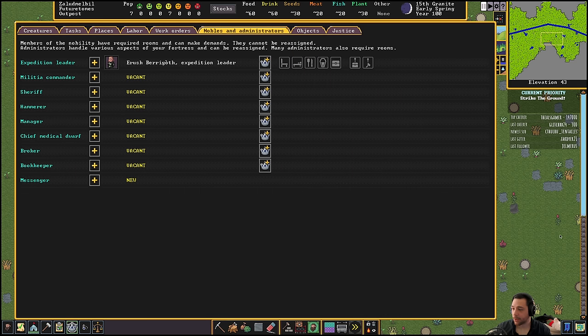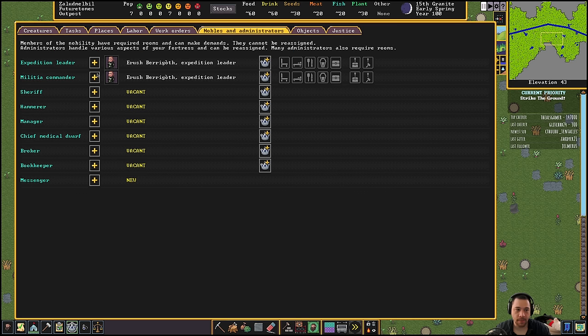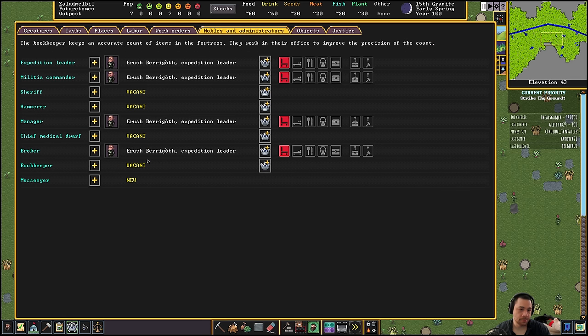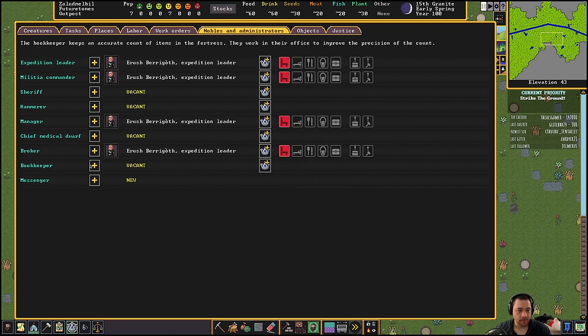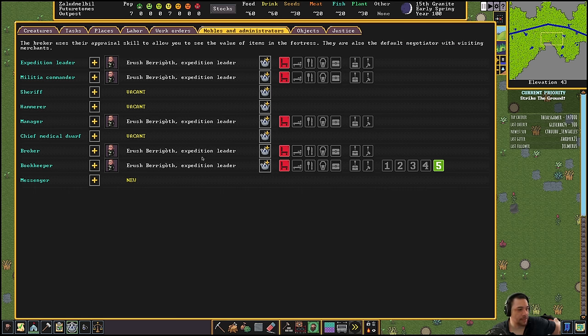In nobles and administrators, one thing I'm going to do right now is set my expedition leader up to become a whole bunch of things. The expedition leader is named Irush — I'm going to make them my militia commander so that if I do have an incursion of enemies I can draft them to fight. I'm also going to make them the manager — a manager handles work orders, which is very important early on. It will help you automate — basically make until you have X is what the manager does. I can also make them a broker — the broker is responsible for trade deals. And I'm also going to make them the bookkeeper to keep a good account of our stocks.